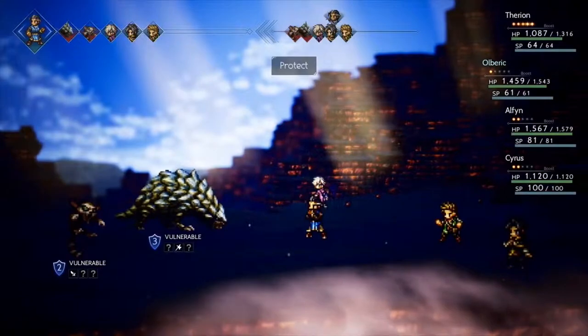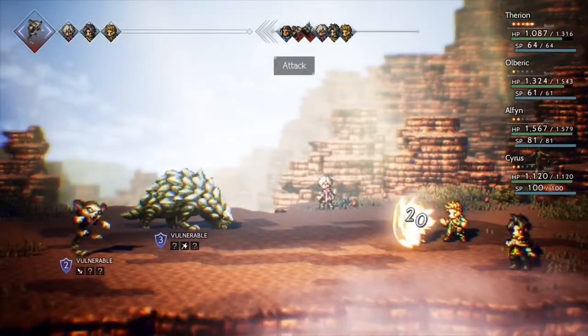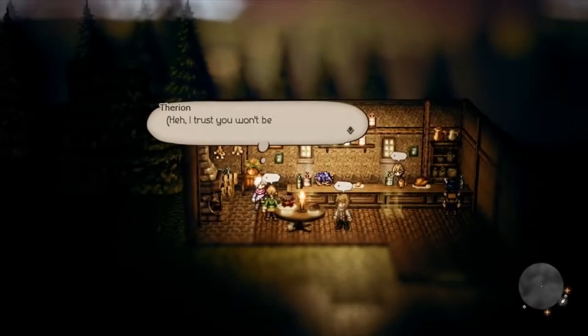With path actions and talents, a wide range of options are at your disposal. Which characters will you take along on your journey? Just imagine the possibilities.